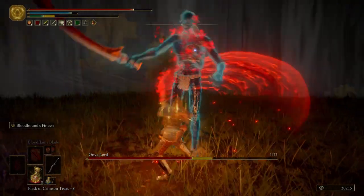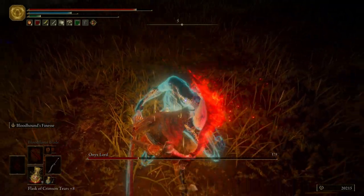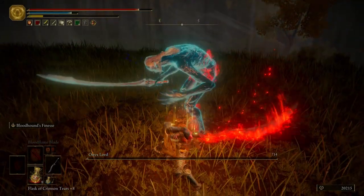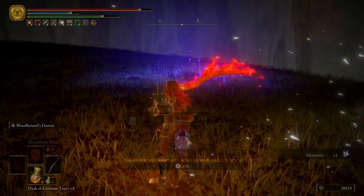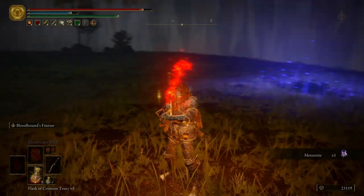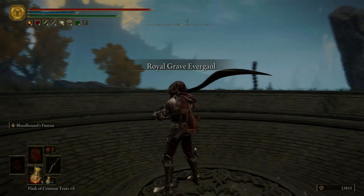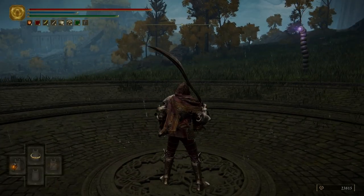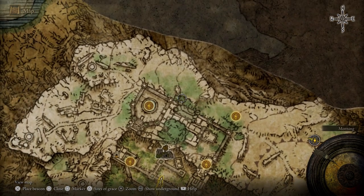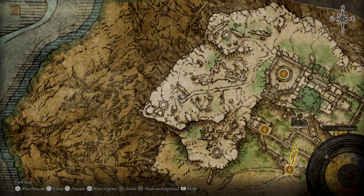It's funny — I'm like, I never struggle with this guy, and then he immediately just smacks me in the face. We get the Meteorite spell for killing him. The Meteorite spell, to me, is not that good. Anytime I use it, it never really hits enemies. So I don't find it as good as what it should be.